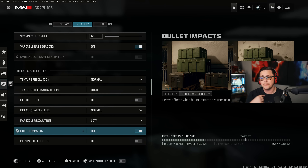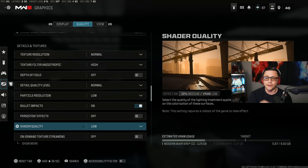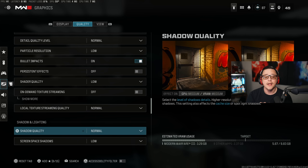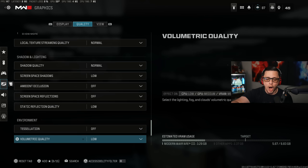Bullet impacts I have on, but that's 100% preference. Persistent effects, I have completely off. Shader quality, set to Low. On-demand texture streaming has a marginal difference and can actually lead to connectivity issues because it downloads textures from the internet while you're playing. Local texture streaming quality, Normal, though it doesn't really matter. Shadow quality, set to Normal — you could go Low but Normal works fine. Screen space shadows, Low, and everything else pretty much off or Low.